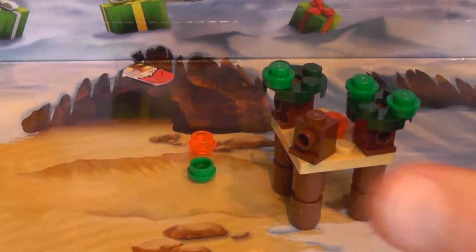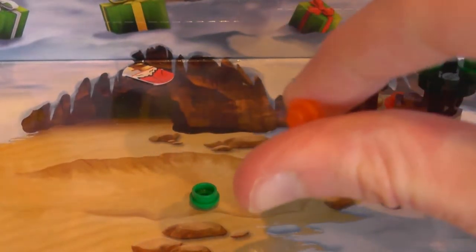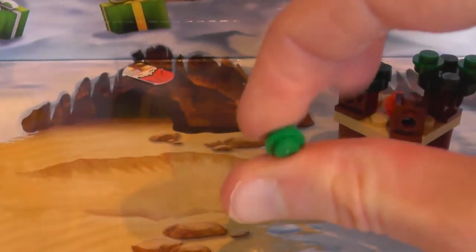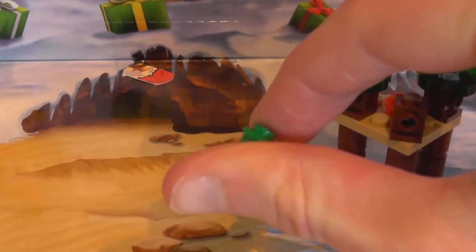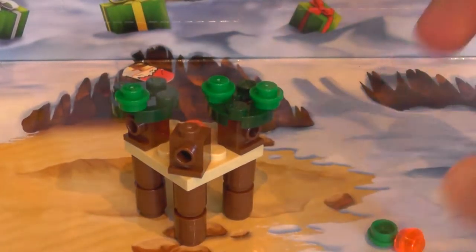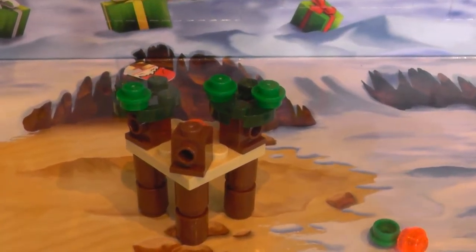So that is the little treehouse structure build, and we have got one translucent orange stud left over, along with a sort of mid green, or normal green, whatever type of green you would call it, one by one round stud. Let's put this back in the day number seven placeholder place, and end off this video, because I have not recharged my camera battery in a long, long, long time and it's got ten minutes of power, so back in a moment.